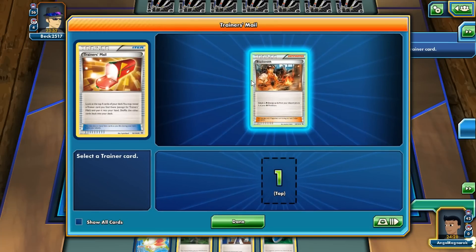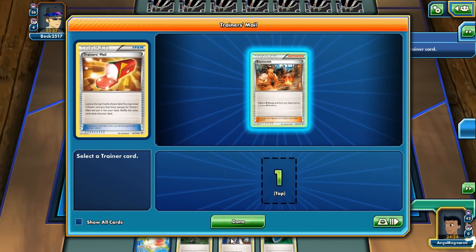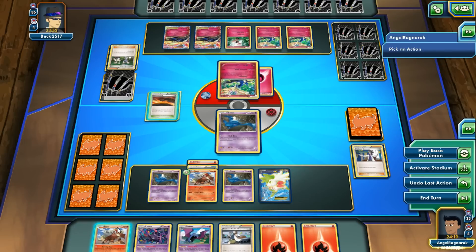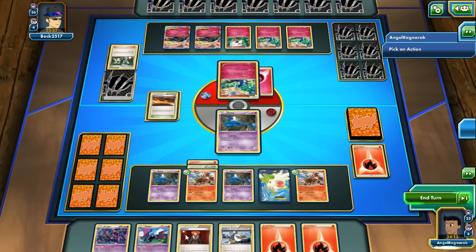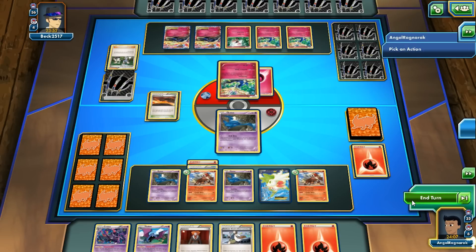He had a nice decent hand. I'm gonna take my Shaman. We get a Fire Energy — nice. We'll go ahead and put down the Fire Energy and Scorched Earth the Fire Energy away. We got a Lysander, which is actually a big help here, and we'll end our turn.